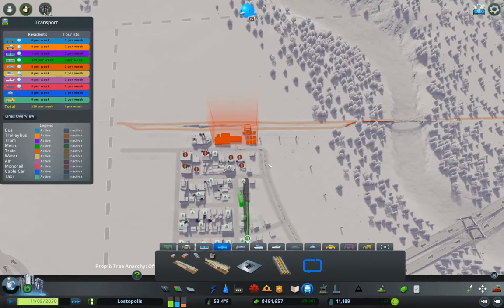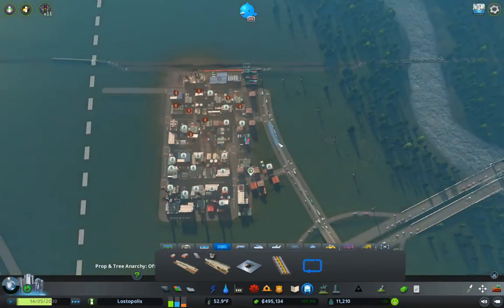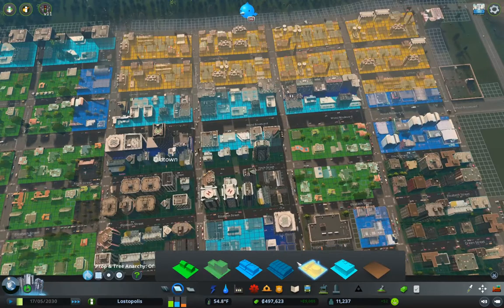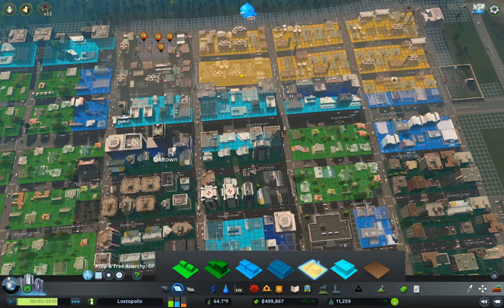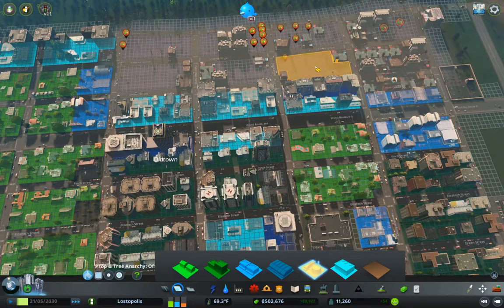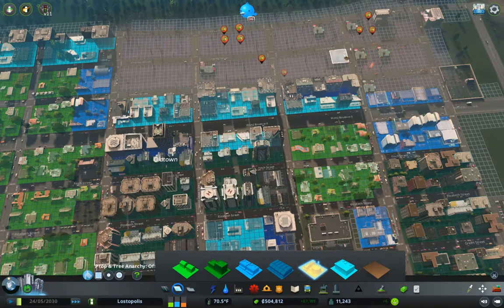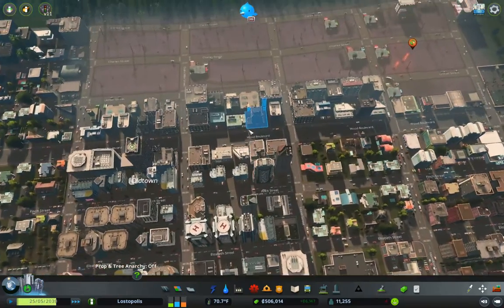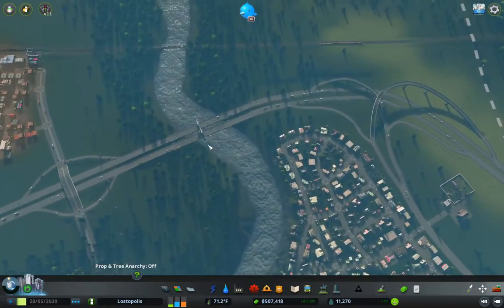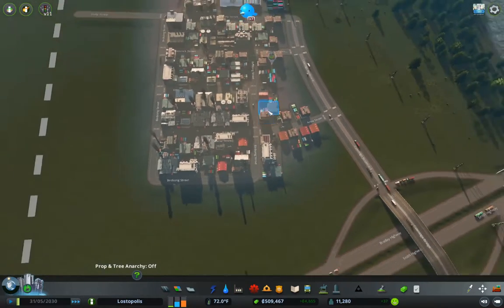Now what's the complaint here? Not enough workers. I think we can solve that partly by grabbing our zoning, because I want to get the industrial out of here and move that industrial area up to the new area over here. That should get us enough workers.